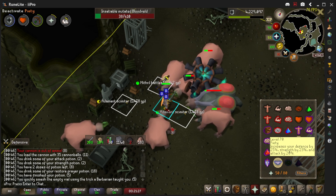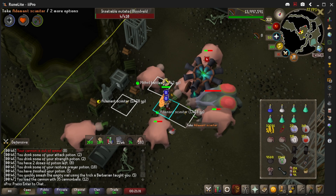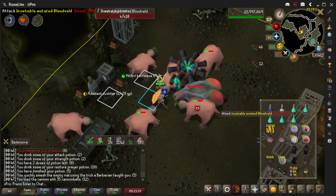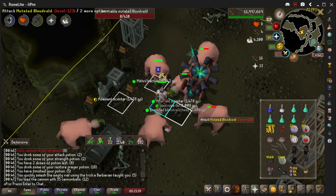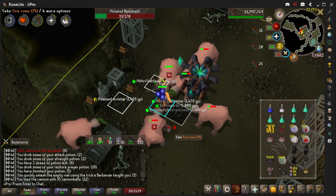I will be doing melee. You could train range with a Venator Bow and it's a lot quicker, but I have 99 range so I need to train melee stats. They are going to drop a lot of blood runes and alchables, so I will bring high alchs. They will also drop hard clues.